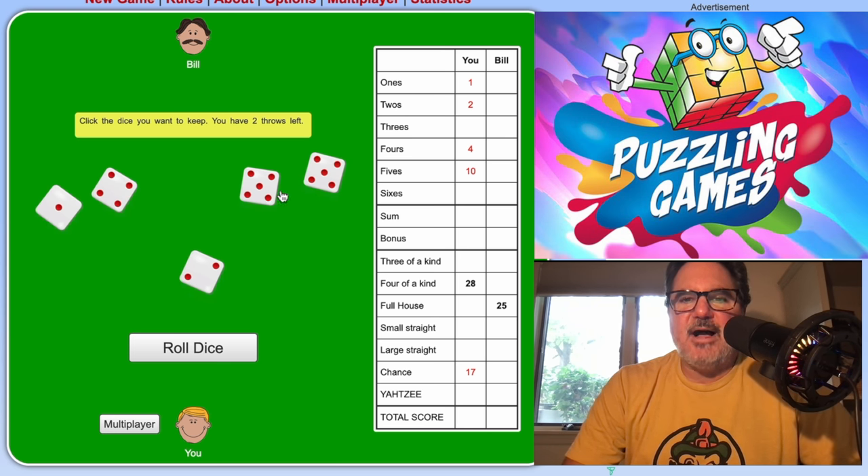My opponent got a small straight — all he has left really is ones, which is easy. I go for a Yahtzee — try it with two sixes. Roll again, nope. Roll again, nope. I have to put a zero on my Yahtzee.